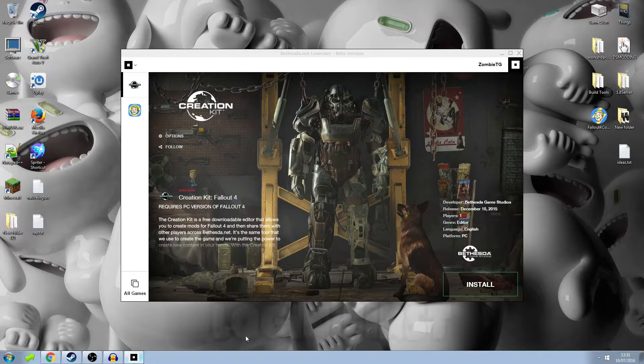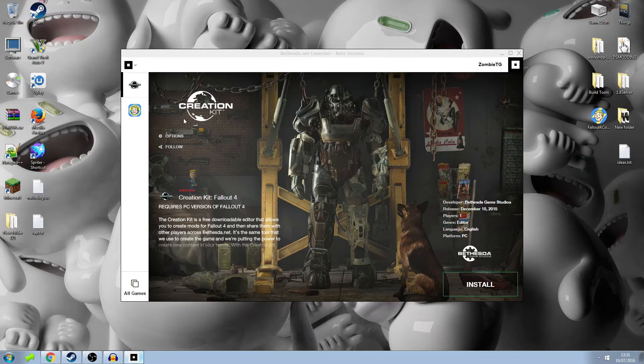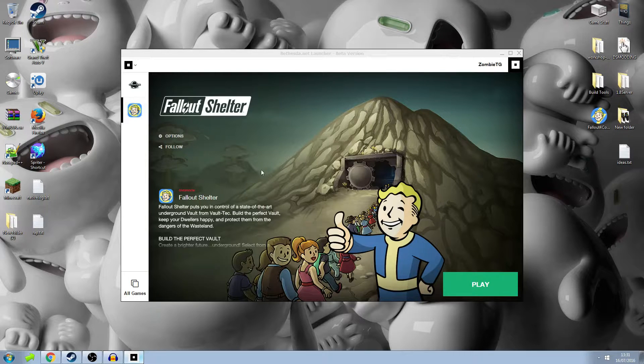This is what comes up when you start the launcher. There's a creation kit for making mods for Fallout 4, but that's not what we want. Up in the top left you'll see two things, and you want to click on the Fallout Shelter icon. At the bottom right you will see something that says download, or rather install — click on that, it will go through an installation process, and that's all there is to it. You've got the game.